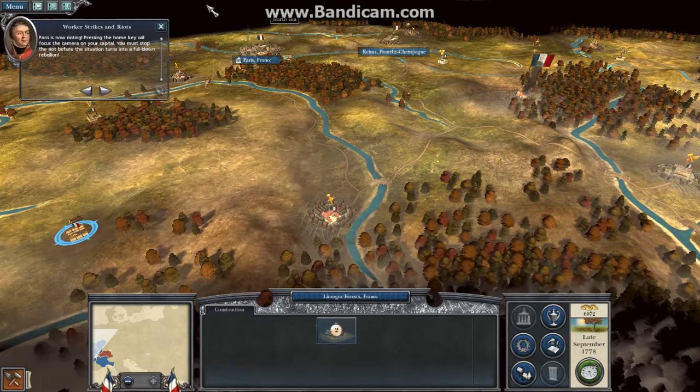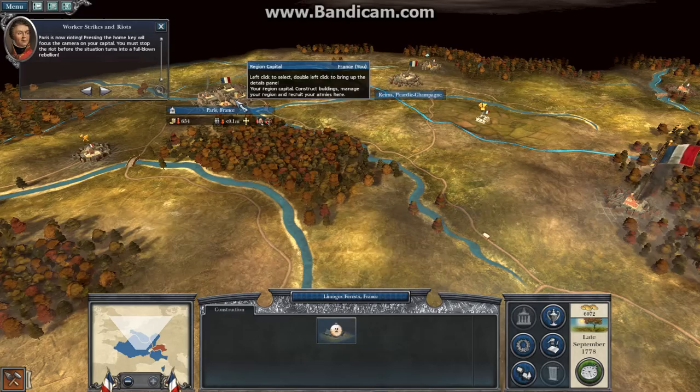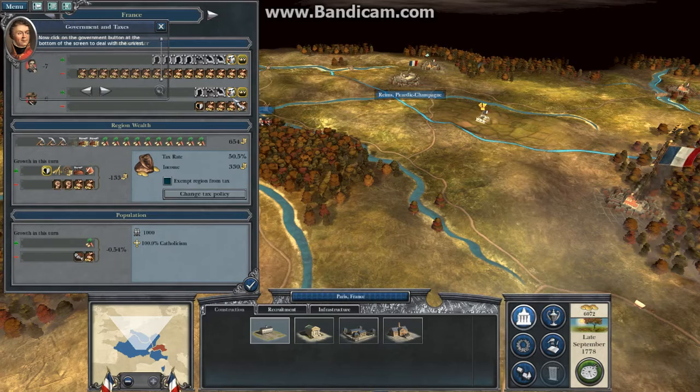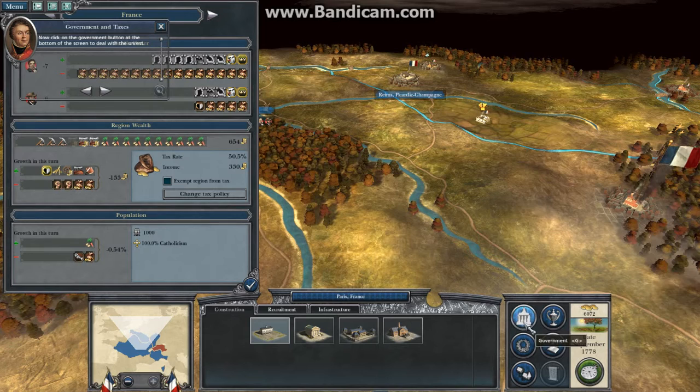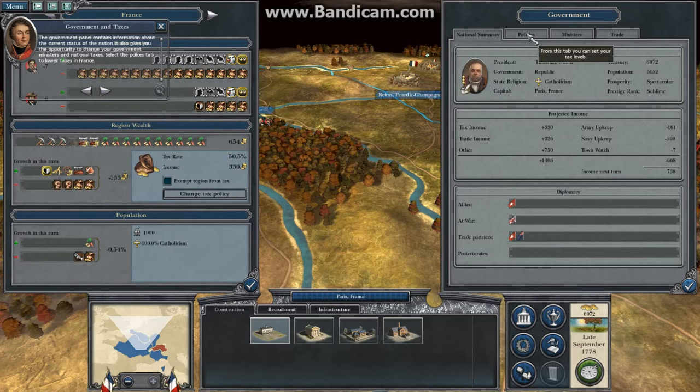Paris is now rioting. Pressing the Home key will focus the camera on your capital. You must stop the riot before the situation turns into a full-blown rebellion. Click on the government button at the bottom of the screen to deal with the unrest. The government panel contains information about the current status of the nation.